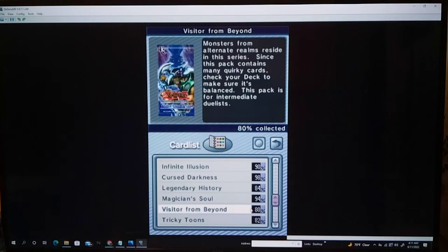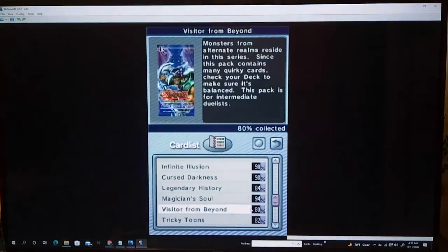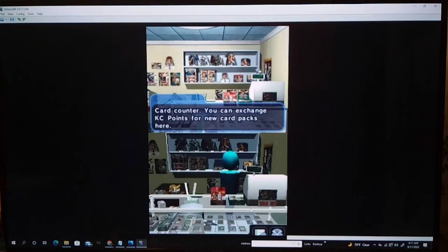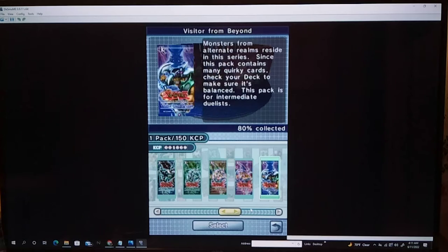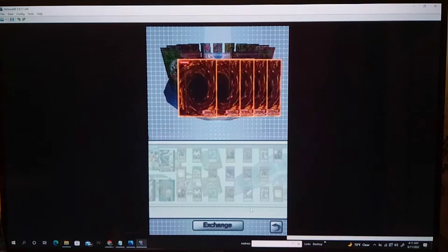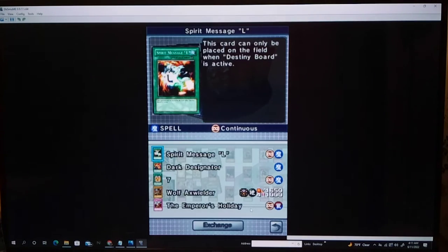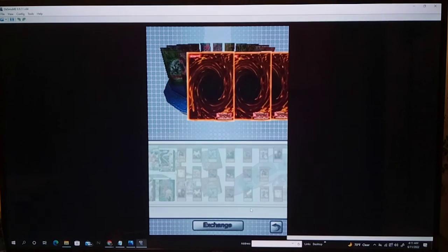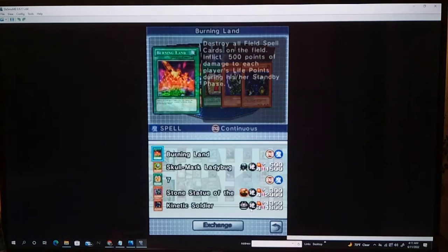Which one had MST? This one, right? Let me just make sure. Mystical Space Typhoon — yeah, Visitor from Beyond. Let's buy a few more Visitor from Beyond. I imagine Mystical Space Typhoon is probably an ultra rare, but still I kinda want to try. If we don't get it, it's not that big a deal. I think we already have three Dust Tornado, but I like Mystical Space Typhoon — it's just better, just all around better.